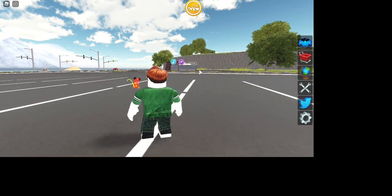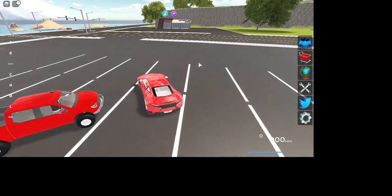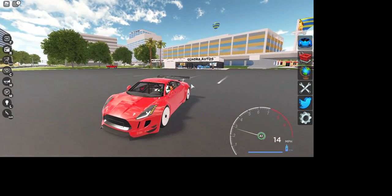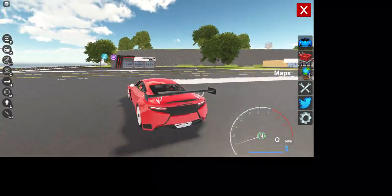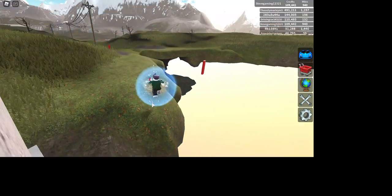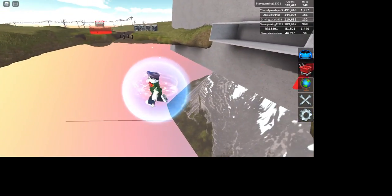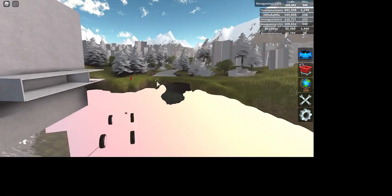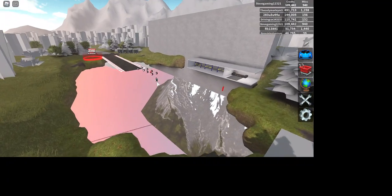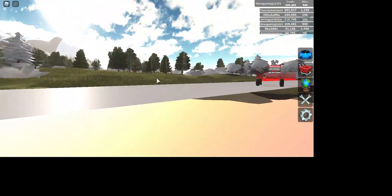Here we are. I'm going to go over here and grab our car. We got a nice little sports car here. It says maps. Can you teleport here? Oh, this is kind of cool. It looks like they have two maps, but right now it looks like the map is still loading. That's kind of cool, though.